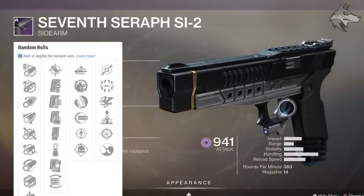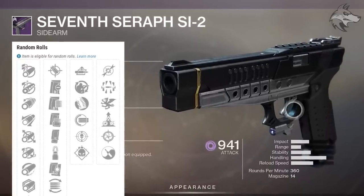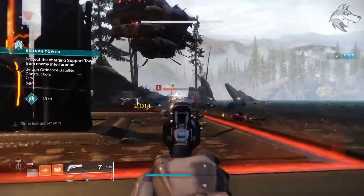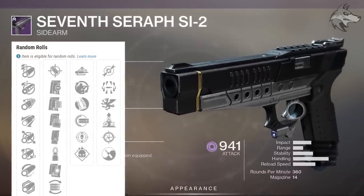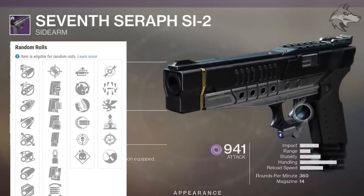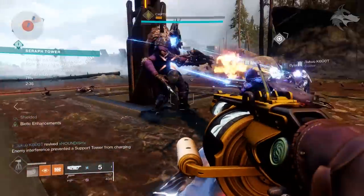For the notable trait slots on the SI-2, in slot 1 you can get auto-loading holster, hipfire grip, threat detector, and especially demolitionist, which are very good — especially when paired with some of the slot 2 bonuses like surrounded. It has the potential to be really solid in PvE or PvP, and paired with demolitionist it could be pretty fun. You can also see other bonuses like dragonfly, vorpal weapon, elemental capacitor, snapshot, and even zen moment.